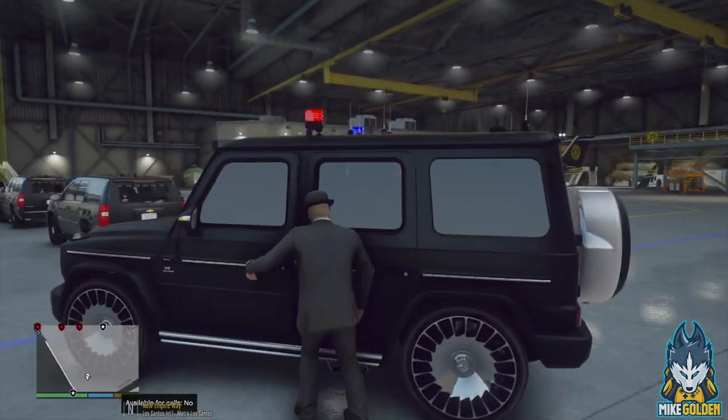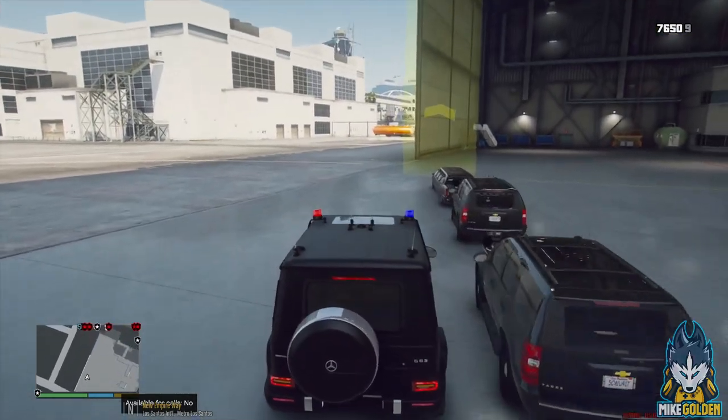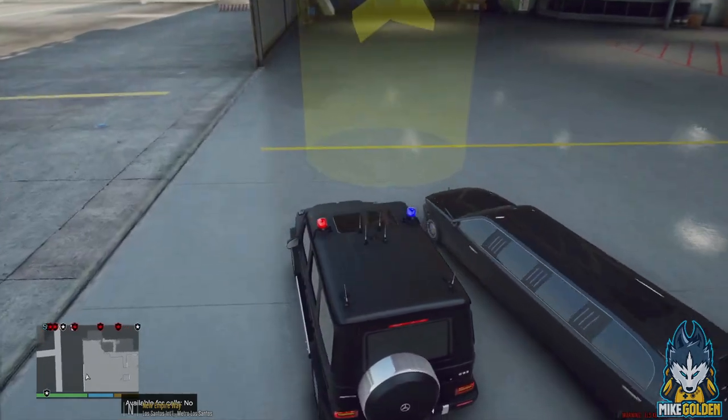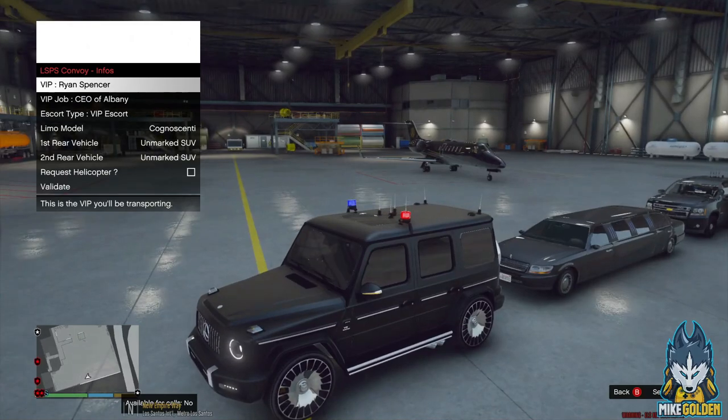We're at the Los Santos International Airport and we're going to be picking up our person. We have not been told who we're picking up yet — we'll be getting our intel in a minute. Alright, we just got our briefing. We've got Ryan Spencer, the CEO of Albany.